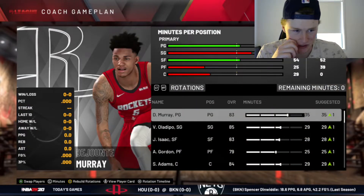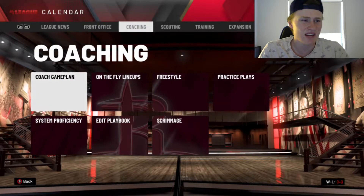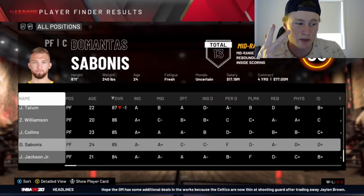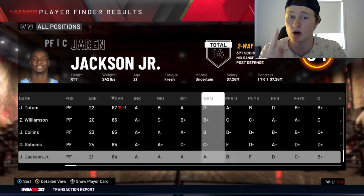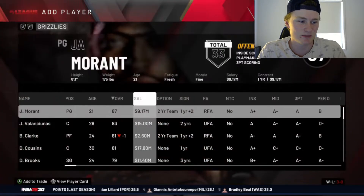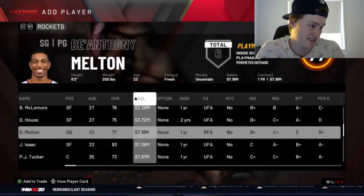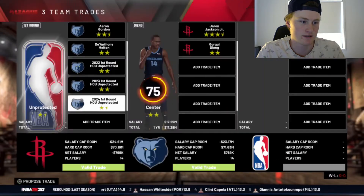We could go after Domantas Sabonis, John Collins, or Jaren Jackson Jr. I'm leaning towards Collins because he plays well, but Jaren Jackson Jr. plays better defense. So I'm going to go after Triple J and see what happens. He has four stars potential. I try to pull off the trade — offering DeAnthony Melton, Gorgie Dang, Kyle Anderson, and three firsts for Jaren Jackson Jr. Three firsts — really? I'll just give you Chris Clemonson and those firsts, and hopefully this works.